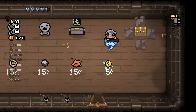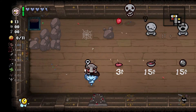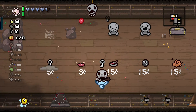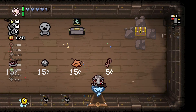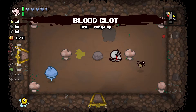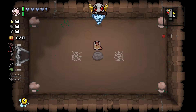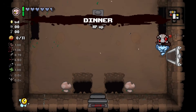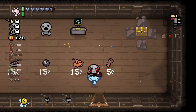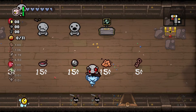I think we pick up Swallowed Penny, I think we pick up D Infinity. Red Stew is also very good. I don't think I opened the gold chest yet, I'll just come in here. The dream right now is to d20 the coins into more value. I possibly should have d6'd there as well, but what I'm thinking I'm going to do is d1 in here.